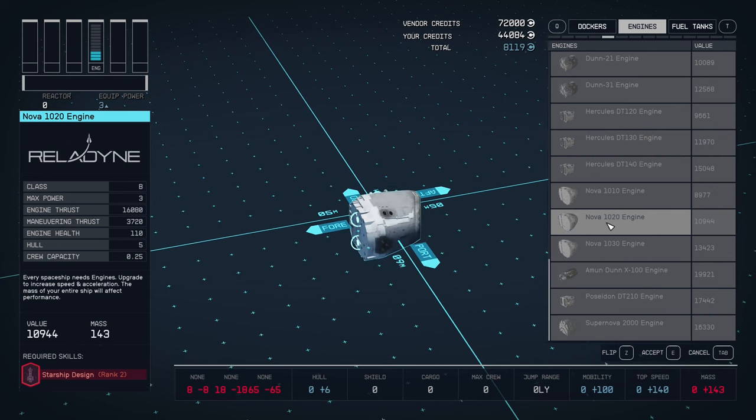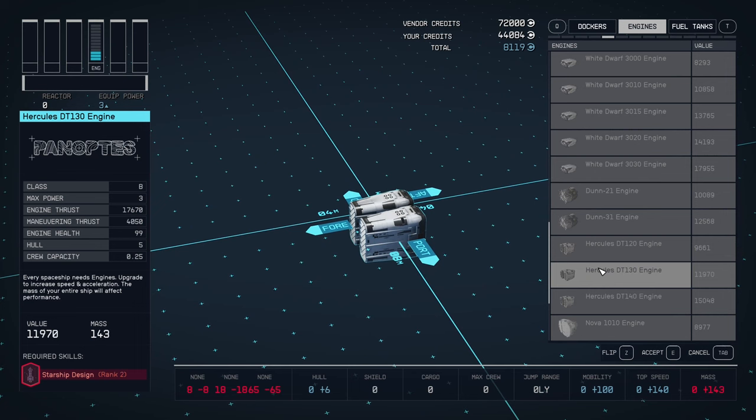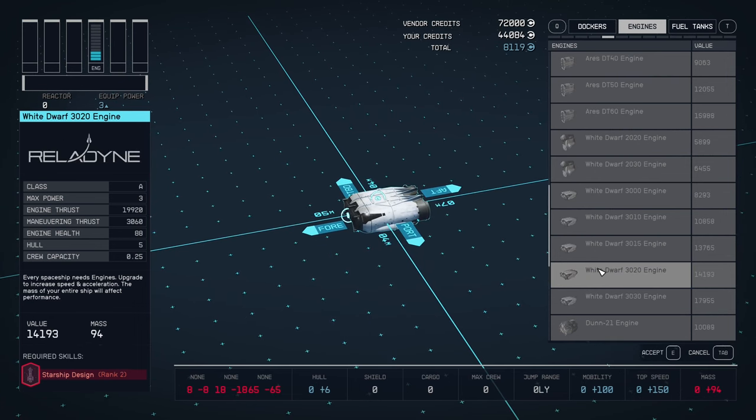For comparison, if you go by class — Class C is 130, Class B is 140, and Class A is 150. And suddenly one Class A engine has 180. Hidden in plain sight.